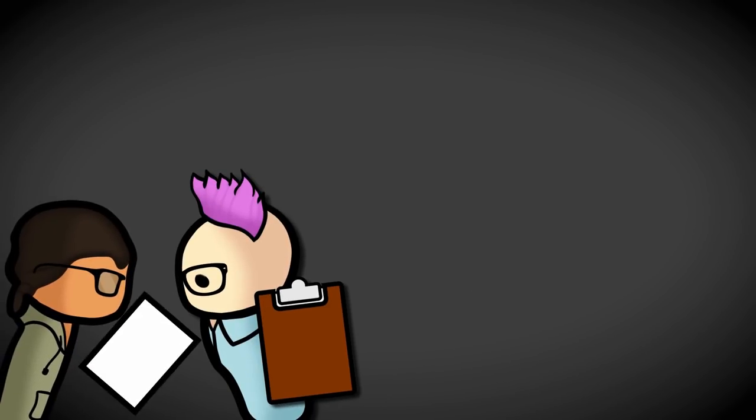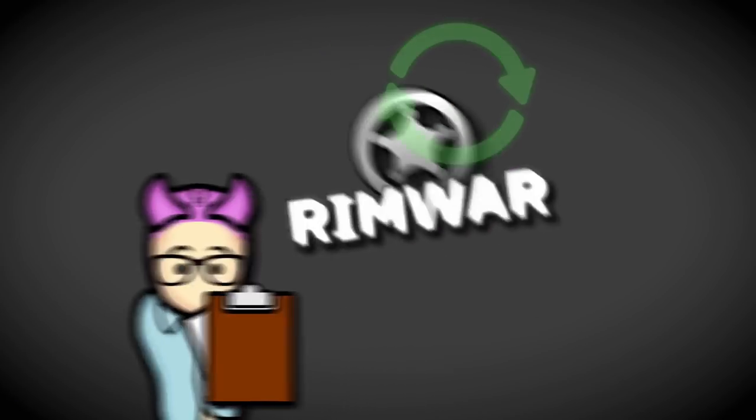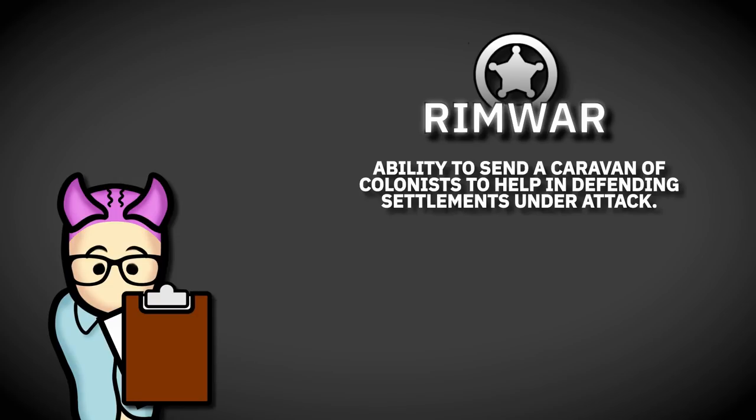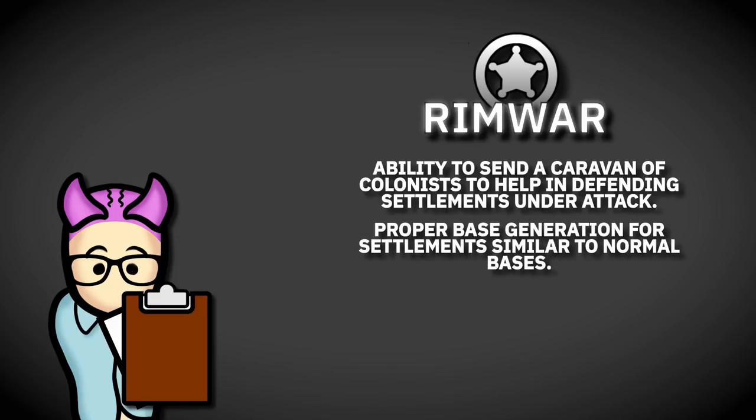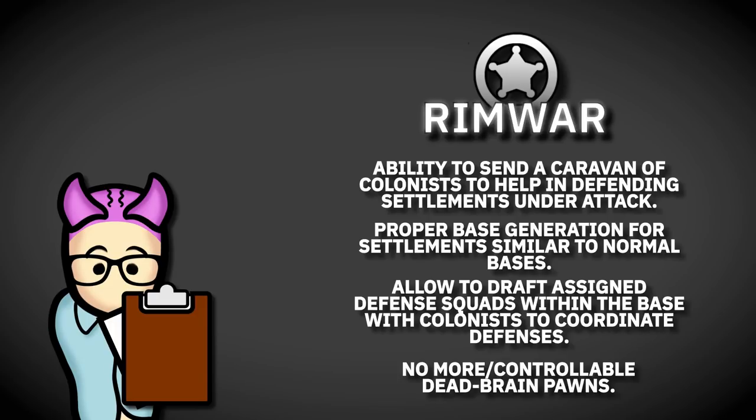The mod updated right as we were finishing this video. To cover the recent changes: you can now send a caravan of colonists to help defend settlements under attack. They also added proper base generation for settlements, similar to normal bases in the game, so attacking or defending feels more like the base game. Finally, you can now draft assigned defense squads within the base like regular colonists — controllable pawns are better than uncontrollable ones. Outside of bug fixes, that covers the new stuff.